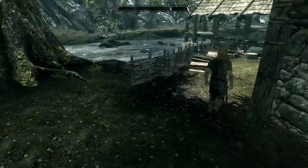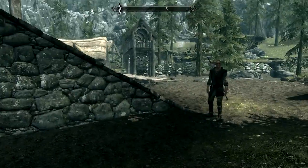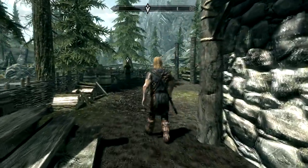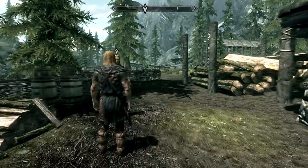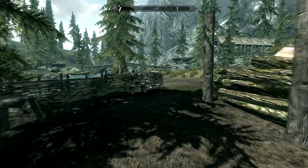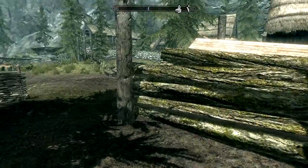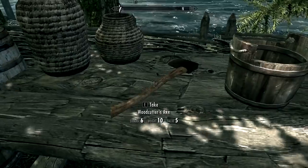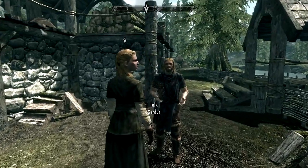Ralof is here. An NPC asks: 'Did I see you talking to Sven? I would stay away from him if I were you.' Then Ralof's reunion: 'Gerder, it's good to see you. But is it safe for you to be here?' 'I'm fine. He's a friend — I owe him my life.'